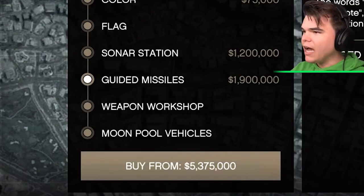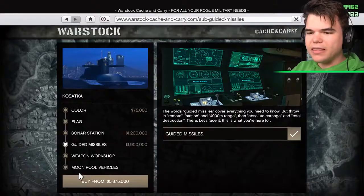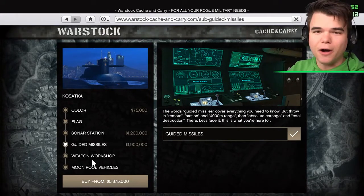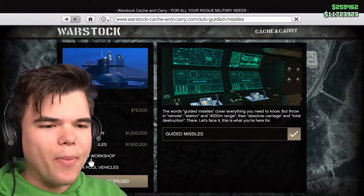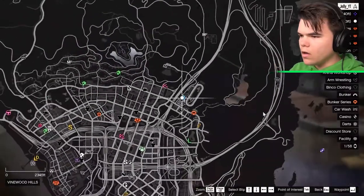I'm not sure if I can afford much else. I realize I have 11 million left, but there's a whole lot more vehicles from this new DLC update, and I want to buy some of those too. So I'll buy the weapon workshop and leave it there. And remember, at 100,000 likes, we'll cover the other vehicles.